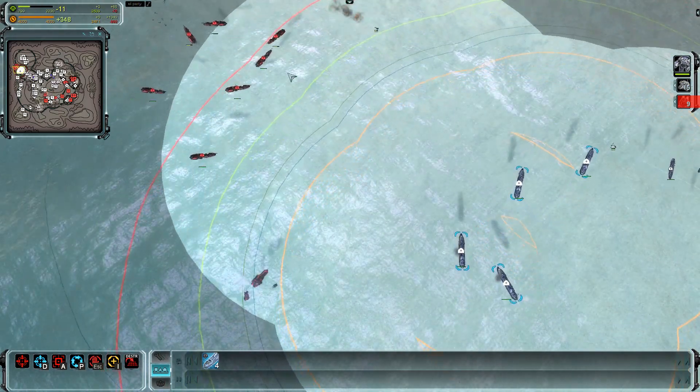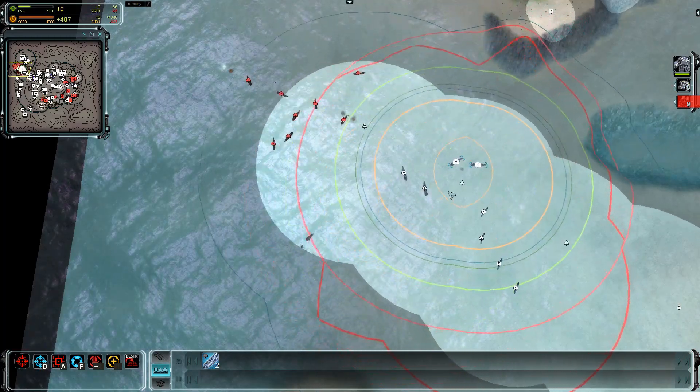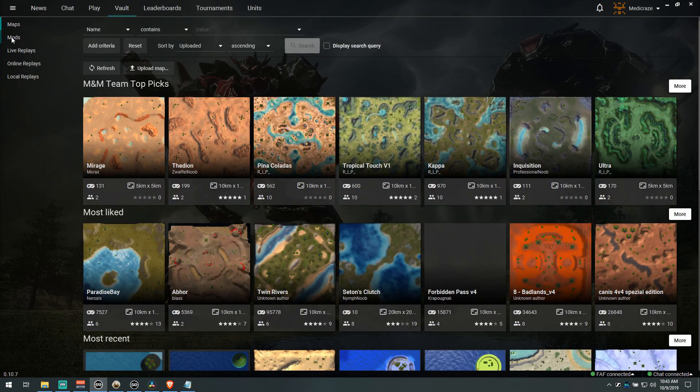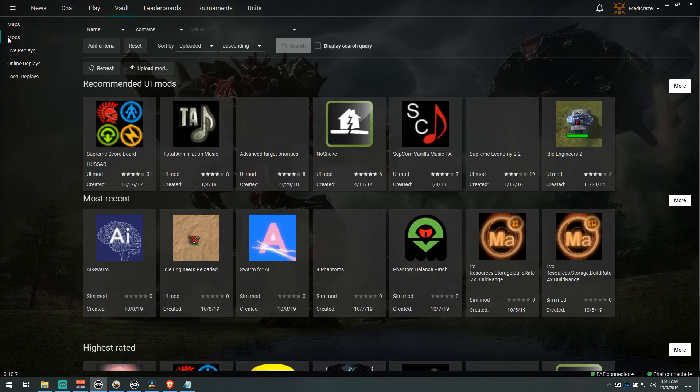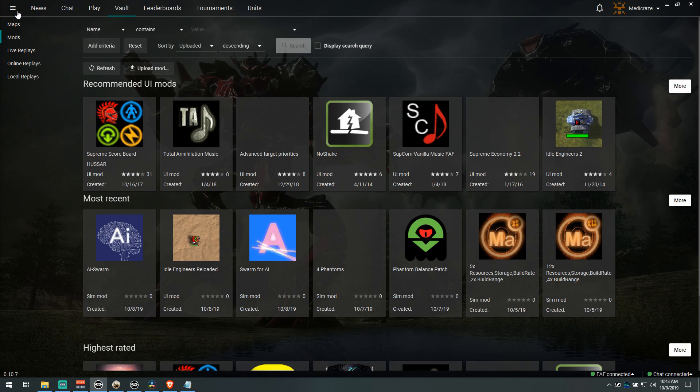If you're a new player and had no idea that mods were a thing, welcome to Forged Alliance — let me show you how to download this. Once you log in, click on vault at the top. On the left side, click on mods. You can search for whatever mod you want at the top. You'll see recommended UI mods — click on more for more. Click on the one you want and select install. Your installed mods can be revealed by the top left drop-down menu.